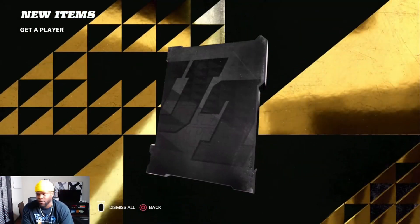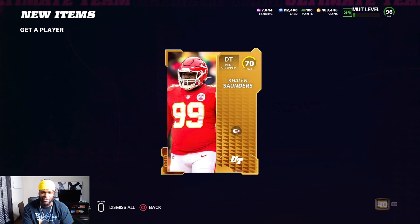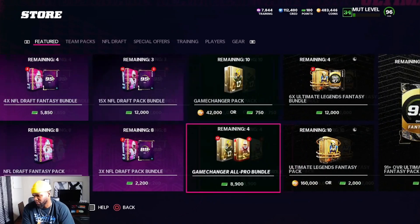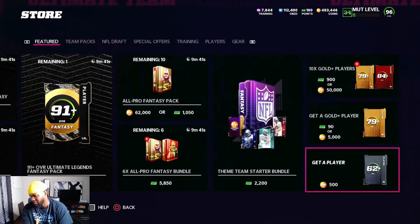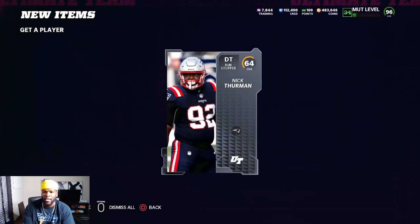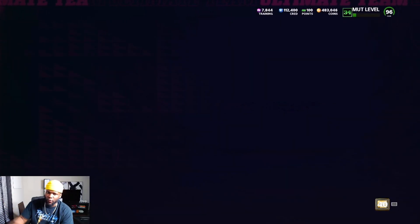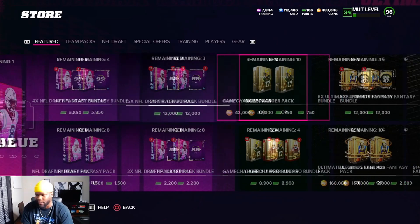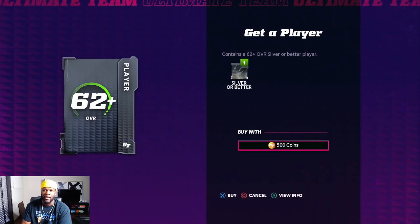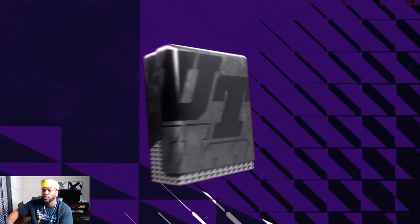With the gold cards you get, you can sell them on the auction block, but they're not really worth much. You want to exchange them into elites or whatever you need to complete a set. When you open these Get-a-Player packs, you're really trying to get players — sell the power-ups and high-overall elites to make your profit. Get-a-Player packs can easily net you around 100k per hour if you keep opening them consistently.